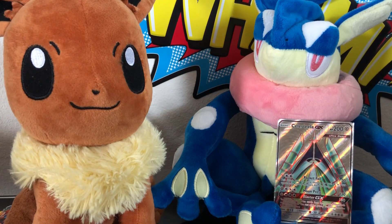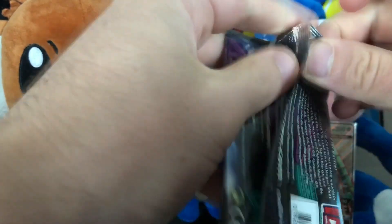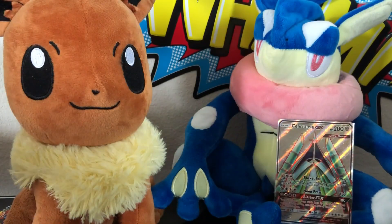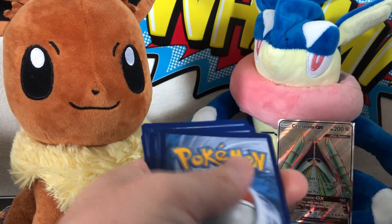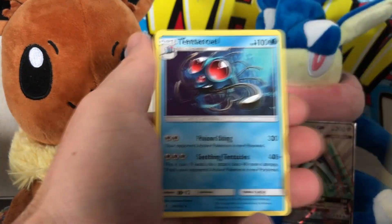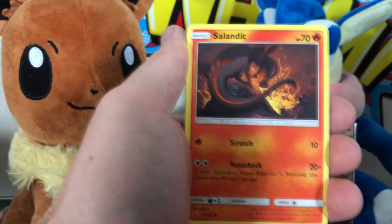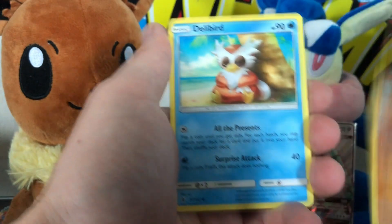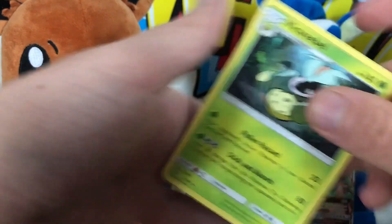Now we're going to jump into Guardians Rising until we come back with the last pack of Ultra Prism. We're looking for the Lele, the Comfey, or the Sylveon. I'd be happy with any of the above — it'd all be nice to get Altar of the Moone or Choice Band.